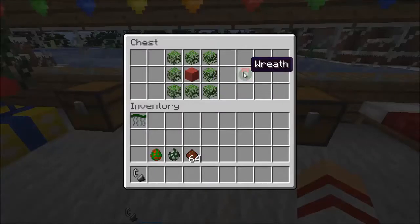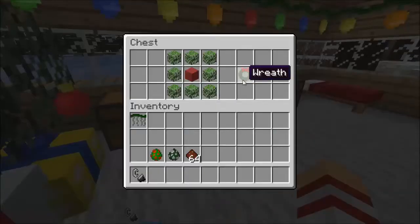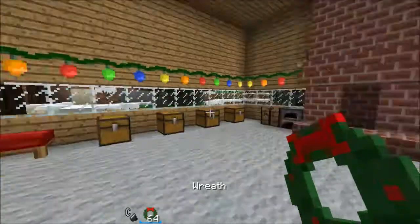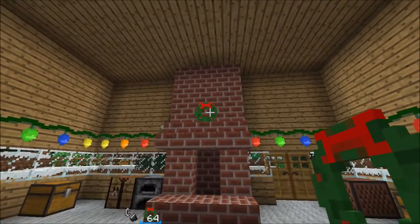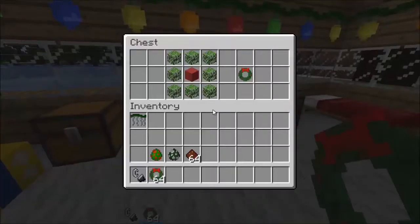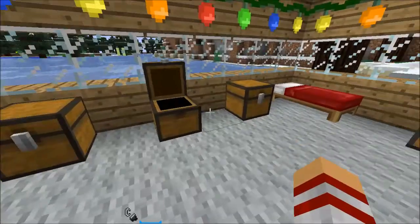You can also make wreaths. Pretty much how it works is you can just put one somewhere like that and it looks really nice. To craft it, you'll need 8 oak leaves and a red wool in the middle — that's the standard pattern — to make one wreath. It's not that expensive, but you will need shears.